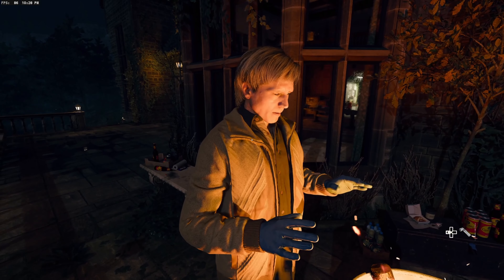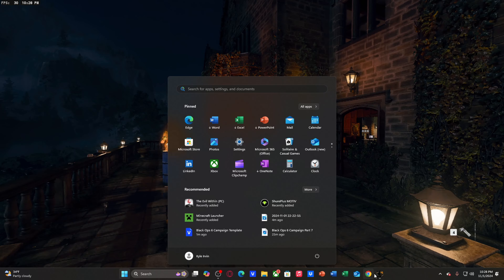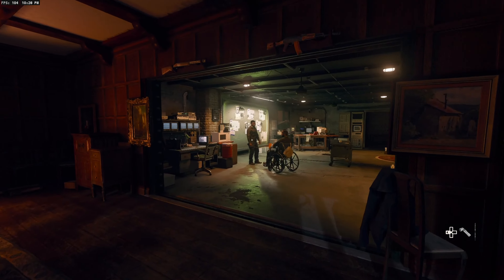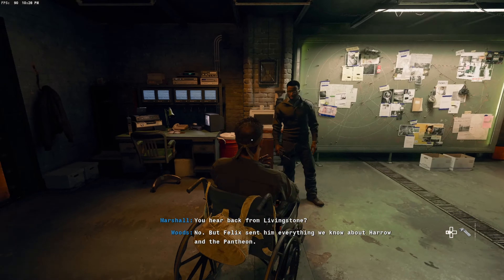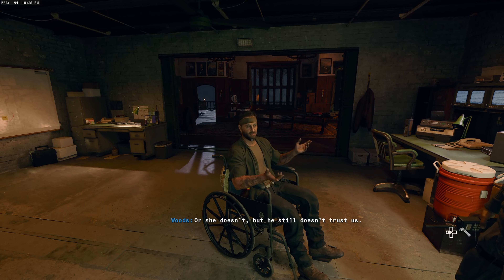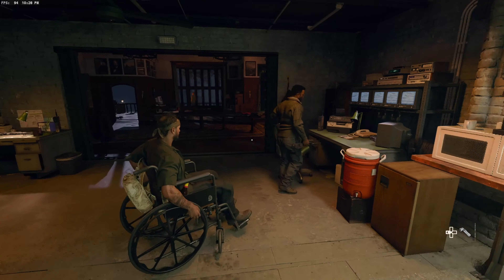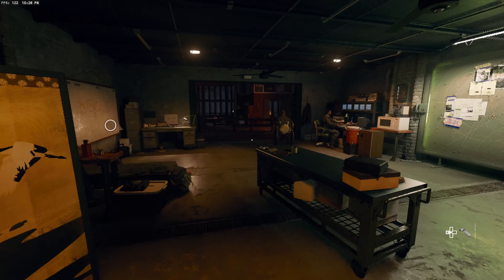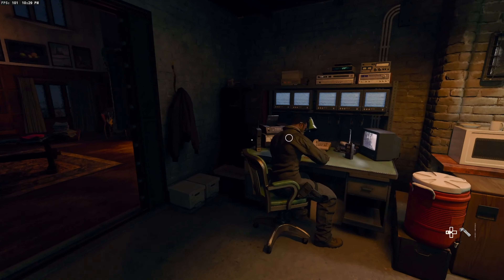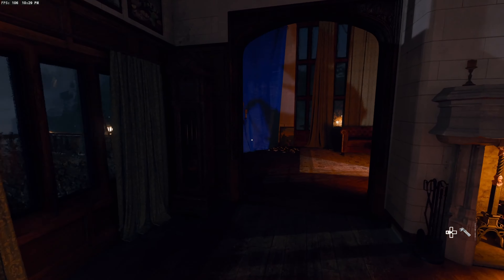Kyle explores the safe house for extra dialogue. He checks on Livingston — Felix sent him everything they know about Harrow and the Pantheon, but Livingston still may not trust them. Kyle considers buying the training area but doesn't have enough cash and doesn't think it's necessary. He goes to check dialogue with other characters.